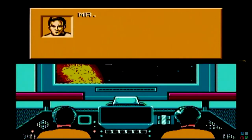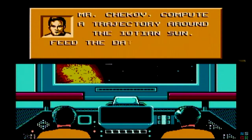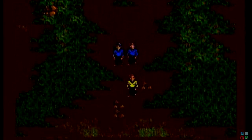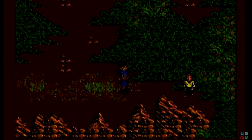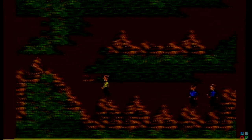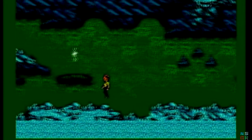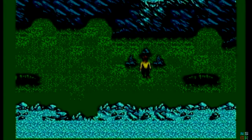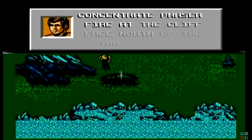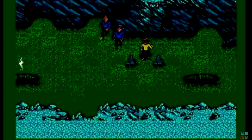Kirk has the Enterprise do a slingshot around Iosha's sun to travel back in time — because that makes sense — and return to Iosha 2 in the past to retrieve McCoy's communicator. Star Trek on the NES isn't that bad of a game, but I do have a couple of issues with it. The first and probably biggest issue is that it's pretty short. If you know what you're doing, you can probably complete the game in about 45 minutes to an hour, give or take. The superfluous crew members beyond Spock and McCoy are basically used only once each, and the biologist isn't needed at all, though he does have a few useful hints in the third mission.